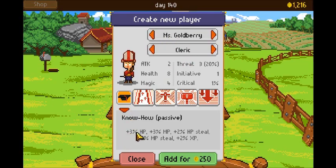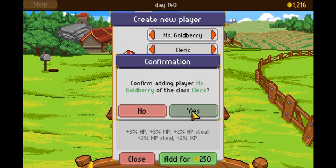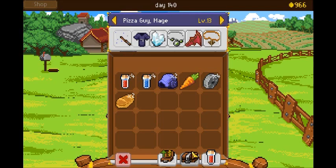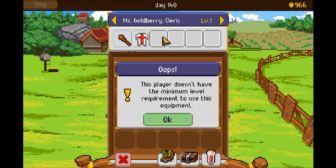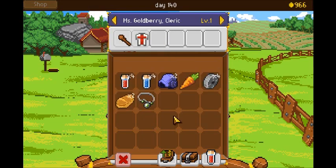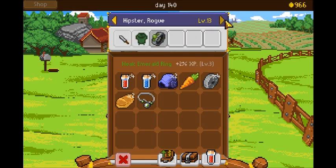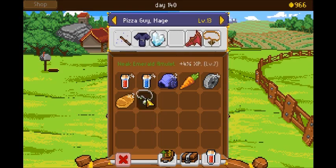I already know exactly who I will bring — Miss Goldberry. She's got a bonus to pretty much everything, including experience gain, so it'll help her level up fast. She's going to start at level 1, but I think that'll be okay. I'm going to take away this guy's experience boost and give it to Miss Goldberry instead — oh wait, she doesn't have the level to use that yet, so we'll keep it.